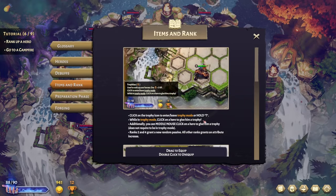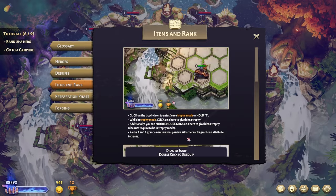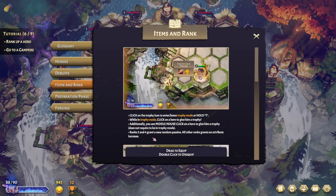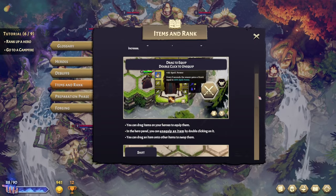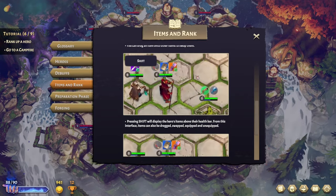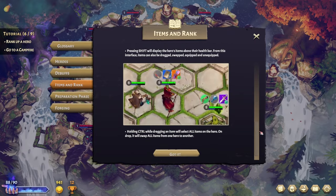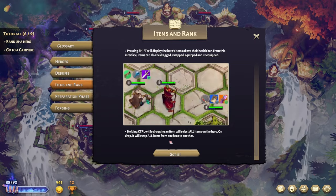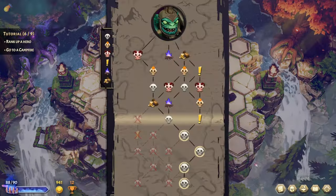The trophy system: click the trophy icon or hold T to enter trophy mode, then click a hero to give them a trophy. Ranks 2 and 4 grant a new random passive; all other ranks grant an attribute increase. You can drag items onto heroes to equip them, and in the hero panel you can double-click to unequip. You can also drag items to swap them, and pressing Shift displays heroes' items above their health bars — you can drag and swap directly on the battlefield without going into a menu. Holding Control while dragging swaps all items from one hero to another.